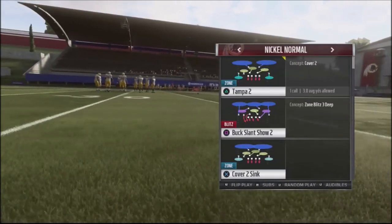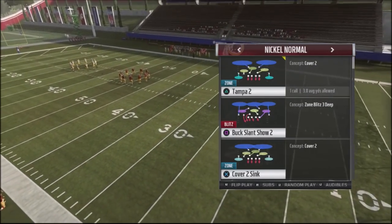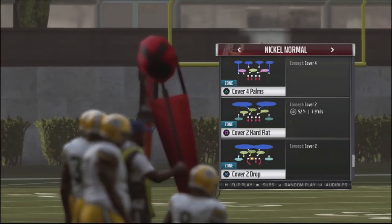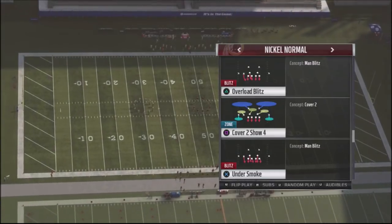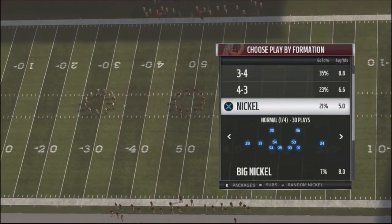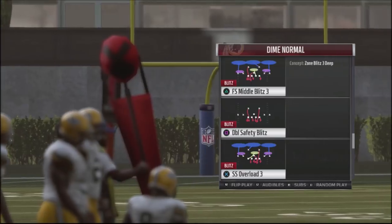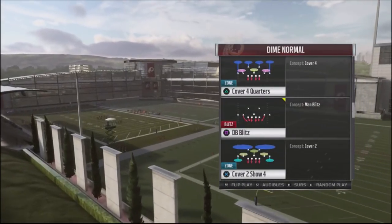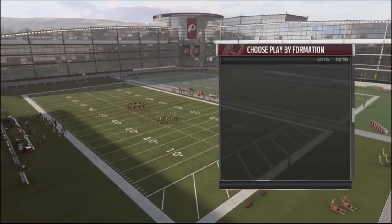Any kind of show defense has two common types. One is the bunk slant show two — a cover two shell before the ball is snapped. Scrolling through the plays, you'll also see a cover two show four, giving your opponent a cover four look with all four defensive backs down. Most of these special coverages come in either a cover two show two, cover three show two, or some kind of show four. The play I'm showing gives your opponent a look where he thinks it's cover three, but you're actually running a cover two shell behind it.